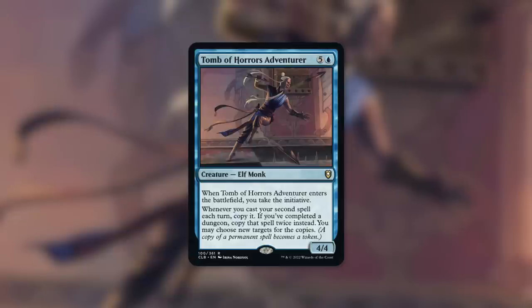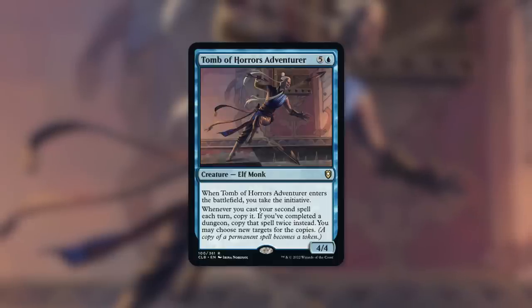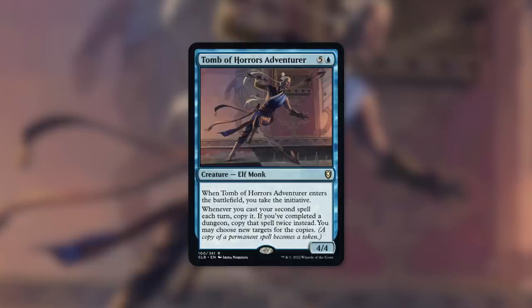Even if you haven't completed that dungeon, at a base level with this in play, your second spell that you cast each turn - not just on your turn, each turn - is copied. It doesn't matter what kind of spell that is: an instant, sorcery, or any kind of permanent spell, you automatically get a token copy. We typically don't see the ability to copy anything just stay on the board, much less copy something twice.